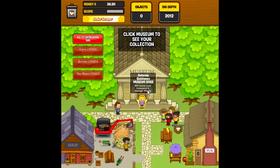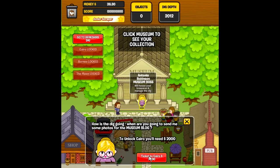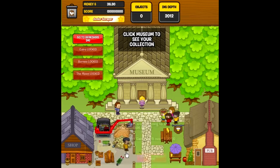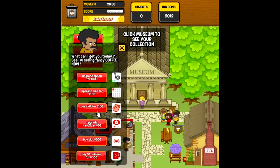If you go here and click on the museum, you can see the items that you've discovered. You basically gather money, give it to her, you open other digs, you can hire diggers — which is cool. You can buy upgrades, which is also cool.